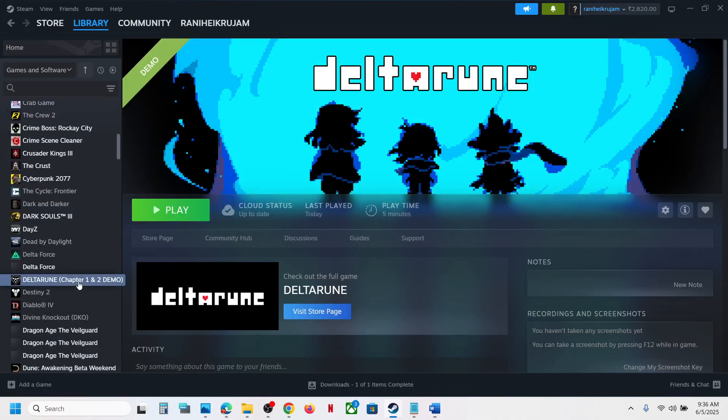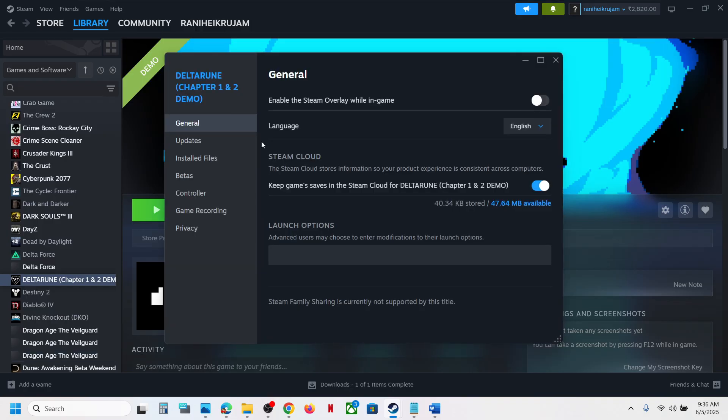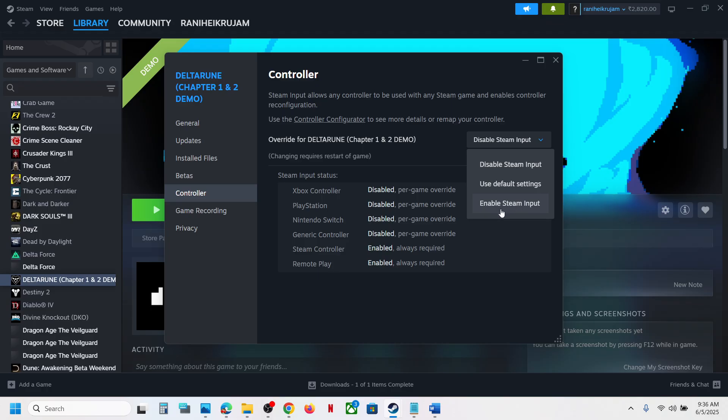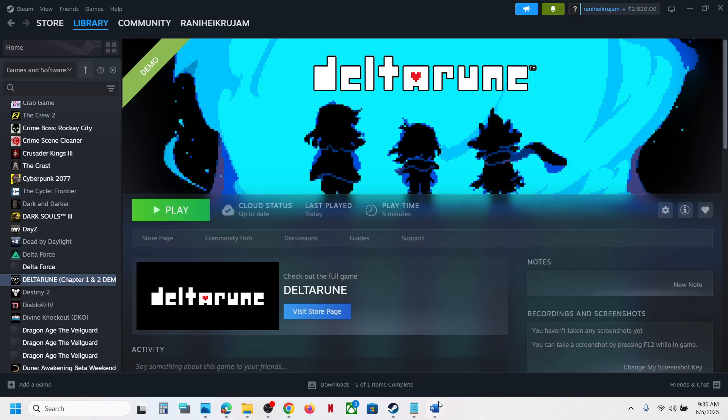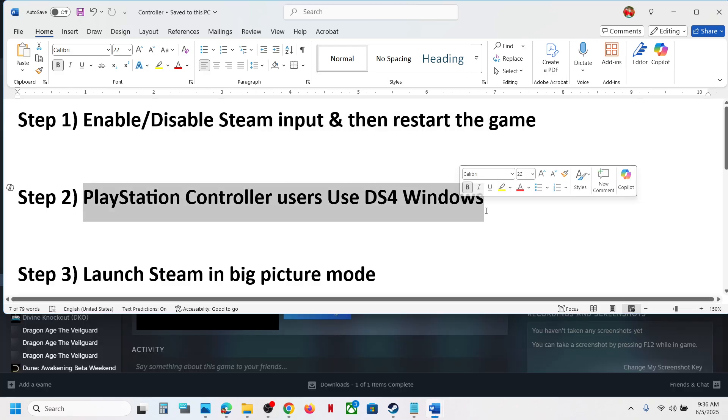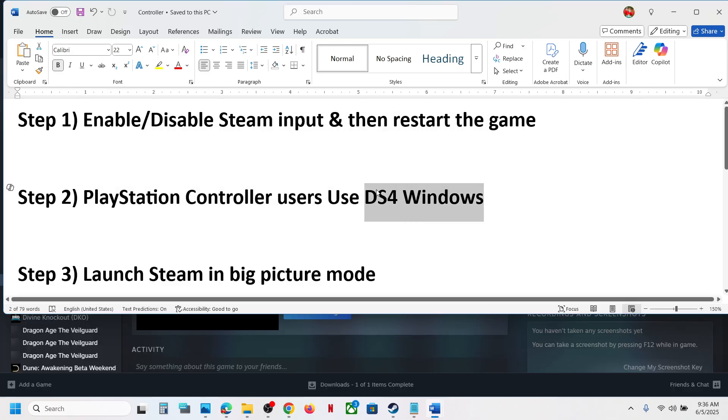Right-click on the game, select Properties, and then go to the Controller tab. Here you can select Disable Steam Input and then check. If that does not work, you can even enable Steam Input and check which one is working fine for you. Try both disable and enable and then check.